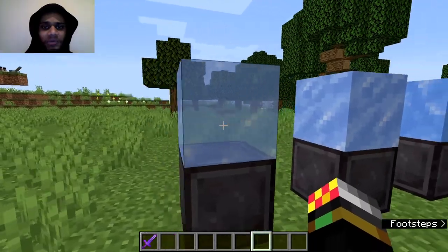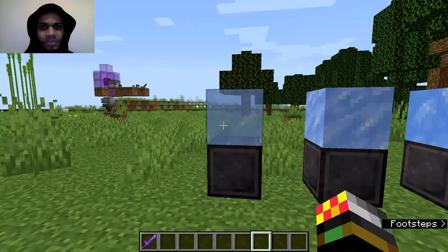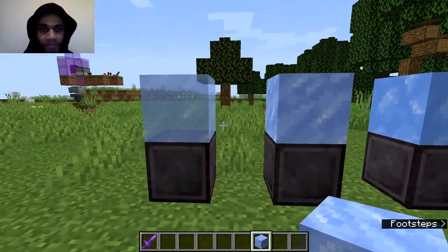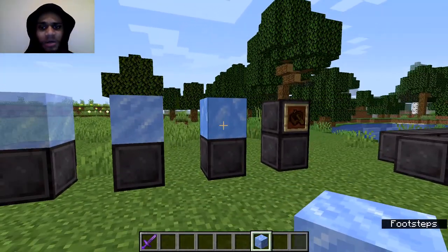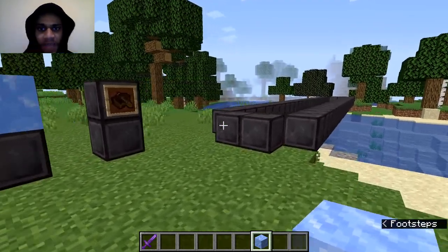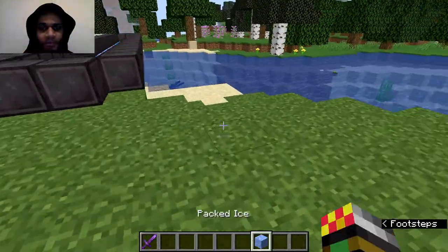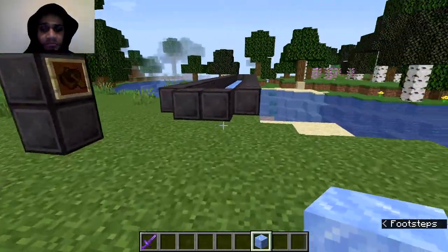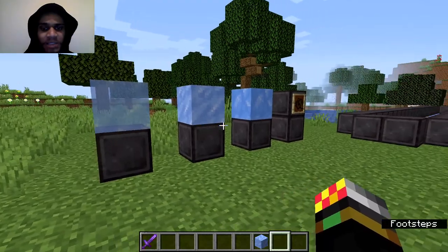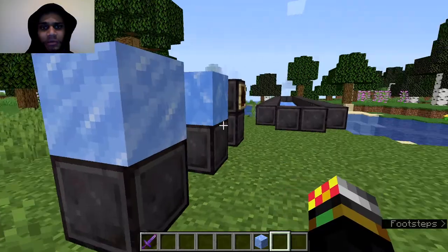Now say you actually want to travel faster, because boat and ice is quite fast — considerably fast — but that's not enough for you. You want to go really fast. Now we have packed ice. Packed ice is just nine ice all around in the crafting station and you get packed ice. You can also find it in the packed ice biomes or those huge ocean biomes with huge icebergs — rest in peace Titanic. This is quite good because you can go faster than with normal ice, and it's not really that expensive to craft. You can get ice very quickly with a good pickaxe and silk touch.